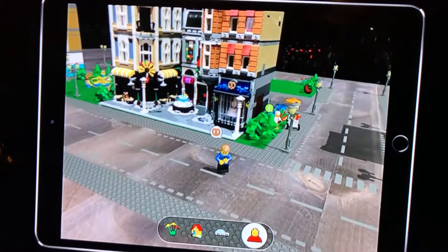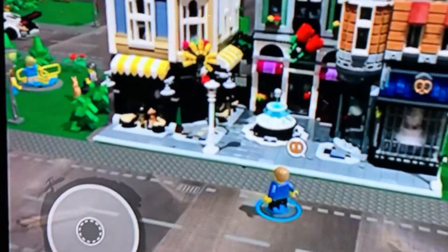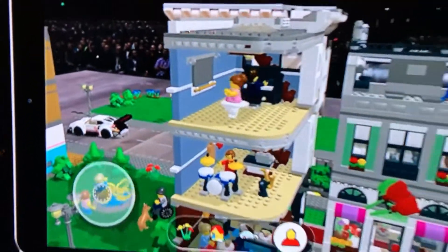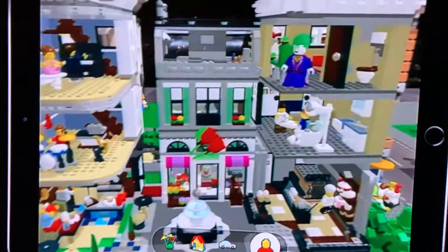My character's hungry — let's take him over to the bakery and see what they have. Now with ARKit 2, we get to see inside our physical creations and check out all the details that were hidden before: there's a ballerina, a little music session going on, and looks like a bathroom.